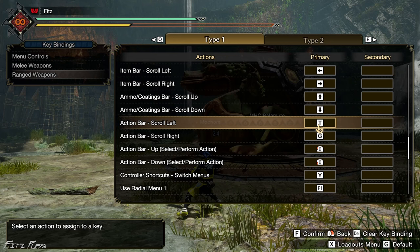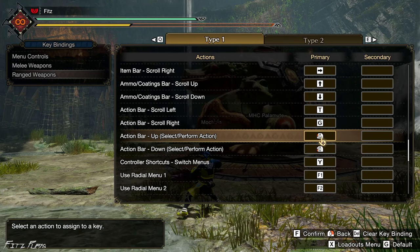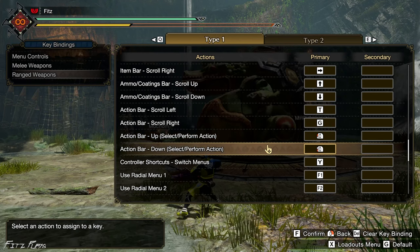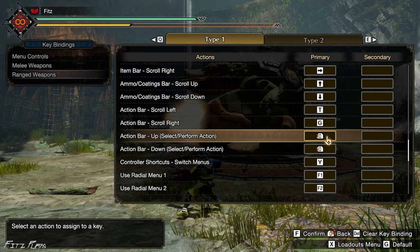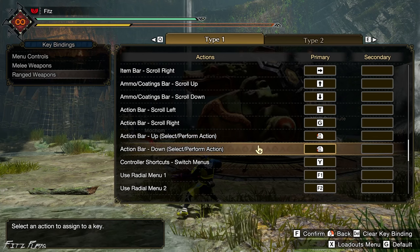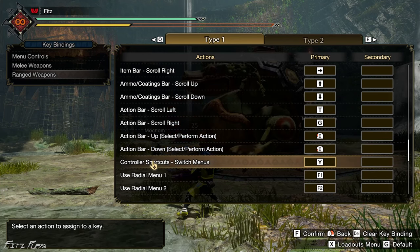Scroll Left/Right and Perform Action — these two keys do the same thing. The default key is actually pretty far from my thumb, so I use a closer key instead. It's easier to reach.